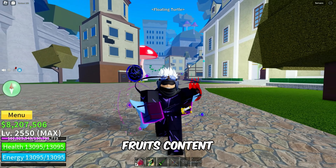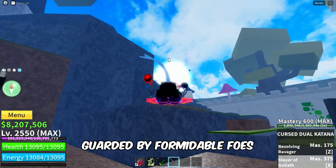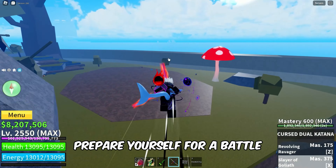Firstly, visit the Floating Turtle Island in the Third Sea. This is where the mythical Mini Tusk awaits, guarded by formidable foes. Prepare yourself for a battle.